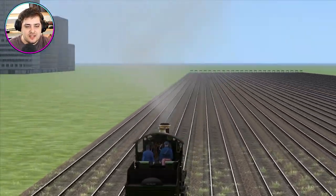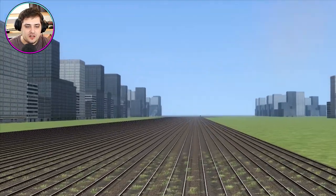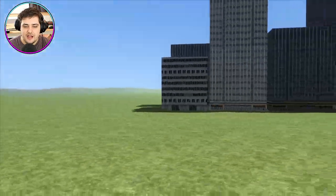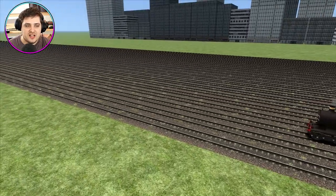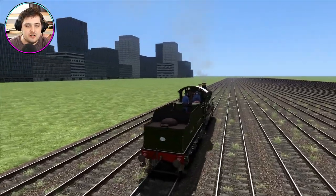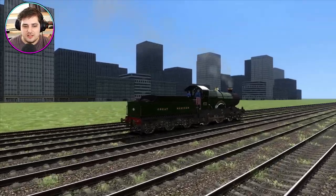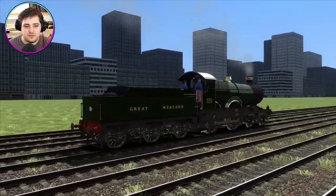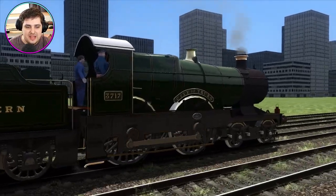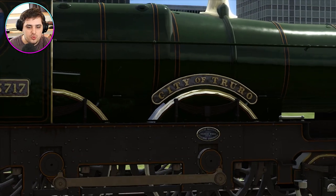I see the finish line! But where is Clung Castle? It's all the way over there — it's a massive loss for Clung Castle, but a massive victory for City of Chirro. Remember, it's the first train to stop — those are the rules. City of Chirro's got some great sound effects as well. Come on, City of Chirro — I think you're going to win this. It's got a beautiful nameplate too.